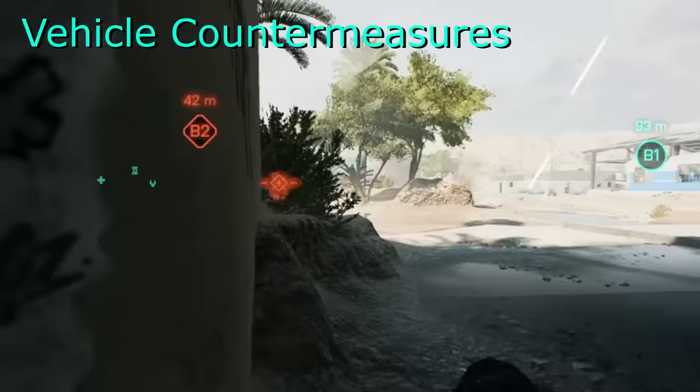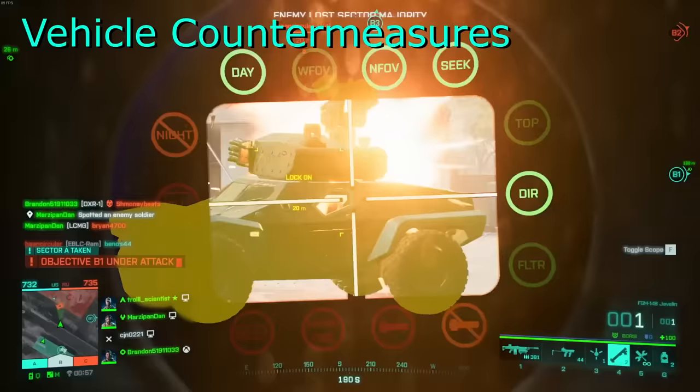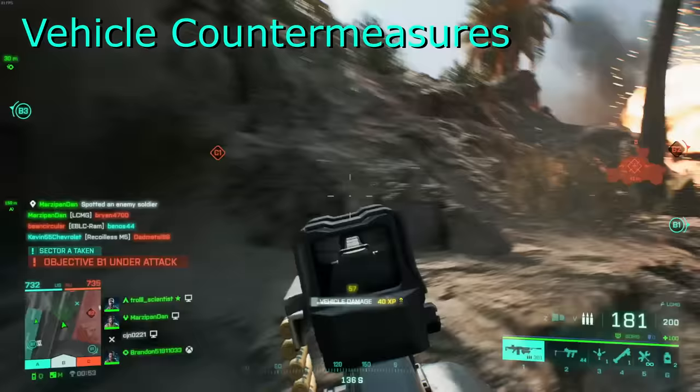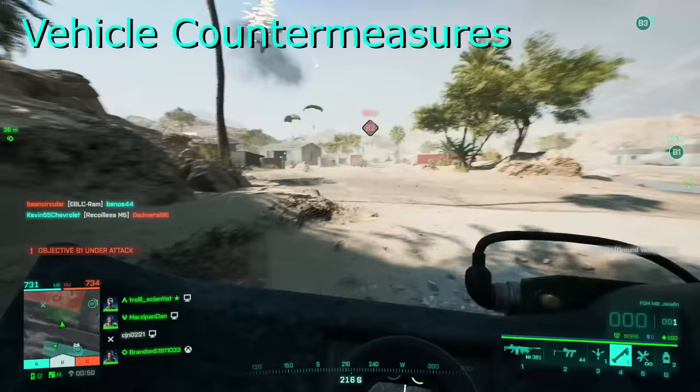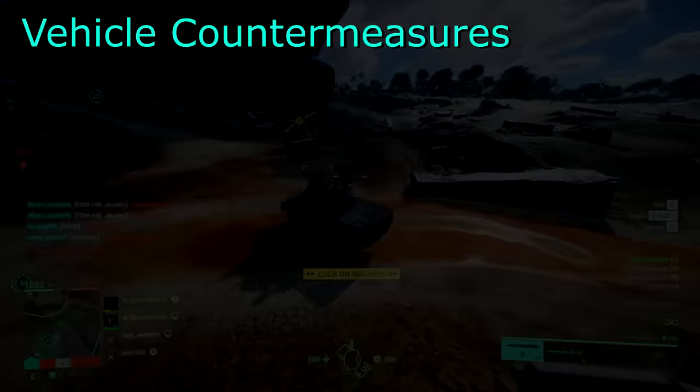The only thing that the APS won't counter is bullets and rail tank rounds. So for example an AA using the dual 30mm will still be able to hit its shots against your vehicle. Once the APS is on cooldown the colour of the light changes to red — this is your opportunity to attack. APS doesn't break locks, so if you fire a locked missile and it reaches the vehicle by the time the APS has run out, it will still hit and deal damage.